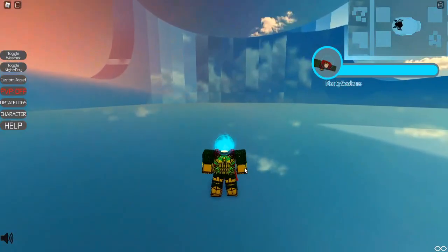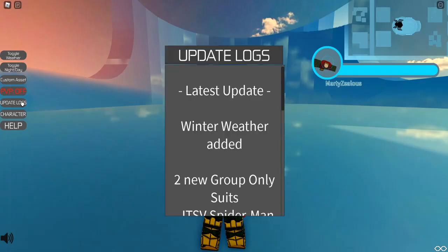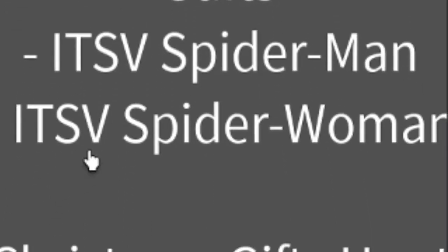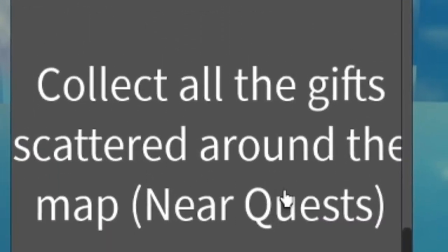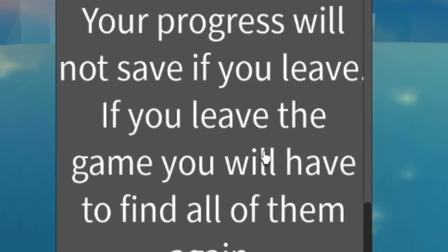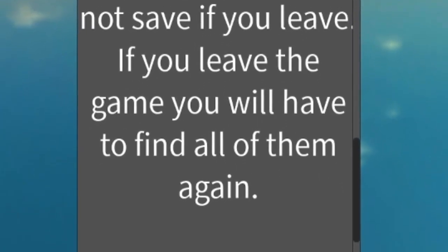First, I suggest using a flying character because it's easier to get around. If we go to the update logs we can see the latest update — Winter Weather added — two new group-only suits: ITSV Spider-Man and ITSV Spider-Woman. For the Christmas gifts hunt, you need to collect all the gifts scattered around the map. Note that quest progress will not save if you leave.